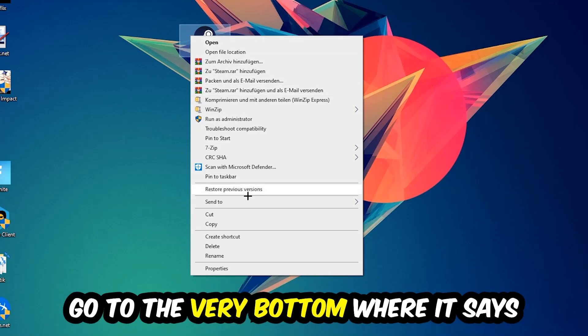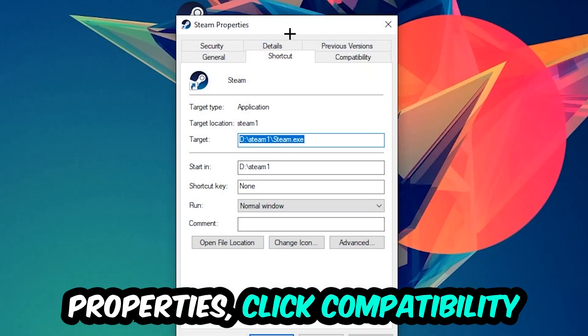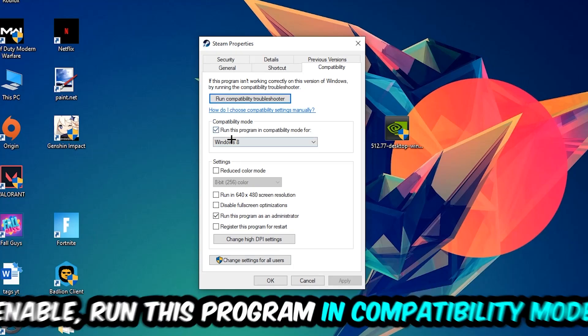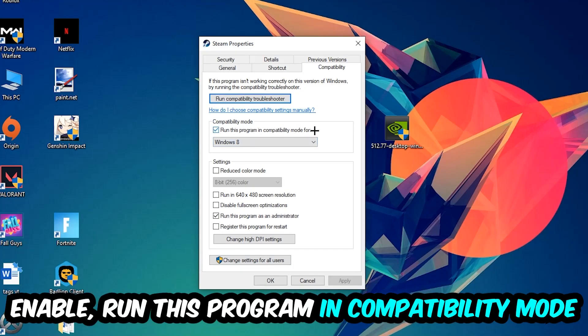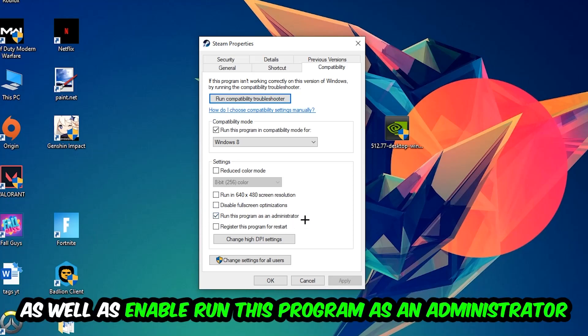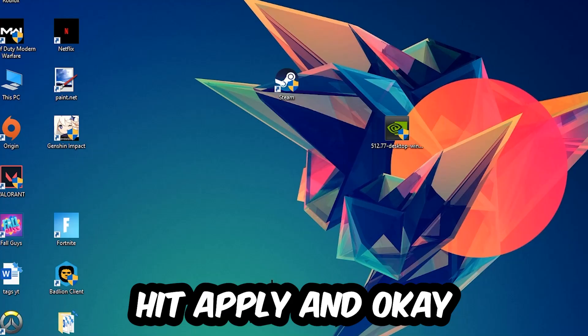Right-click your shortcut, go to the very bottom where it says Properties, click into Compatibility, and copy these settings: enable Run this program in compatibility mode and select Windows 8, disable Full Screen Optimizations, and enable Run this program as an Administrator. Then hit Apply and OK.